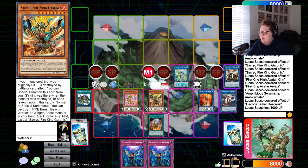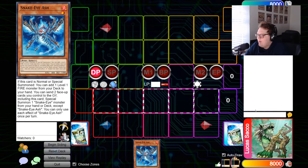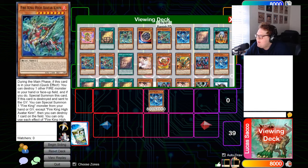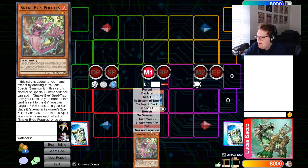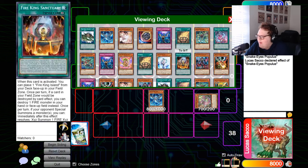That's it for the first combo. For the next combo, it gives you a better approach to playing around Soul Release. We're going to start with Snake Eye Ash again — normal summon Ash, use the effect to add Populous. Trigger Populous's effect to special summon itself from hand, then Populous's on-field effect adds Snake Eye Original to hand.